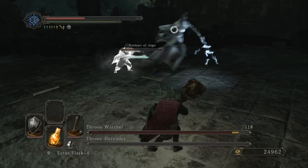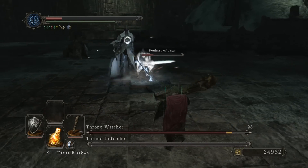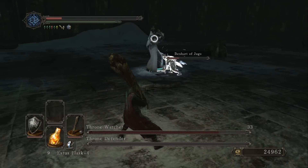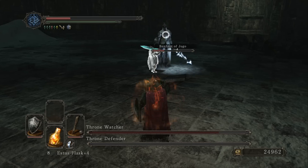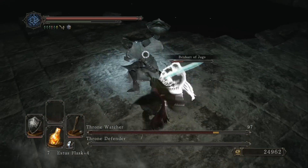The Throne Watcher is going to be doing cartwheels and flipping around all over the place. When the Throne Defender is down, she powers up her weapon. It's sort of like Ornstein and Smough in the sense that each of them gets slightly stronger when the other one is inactive.